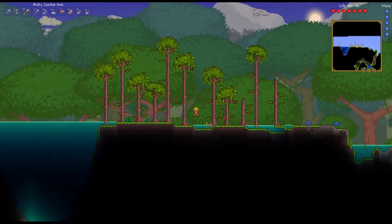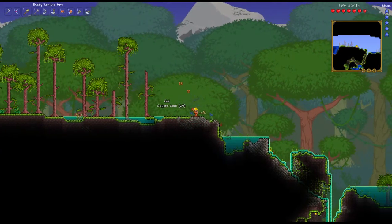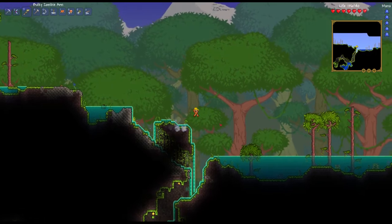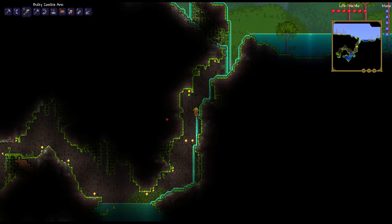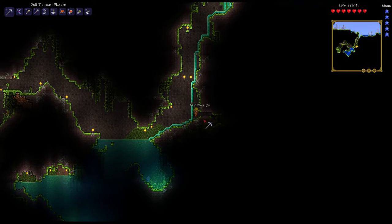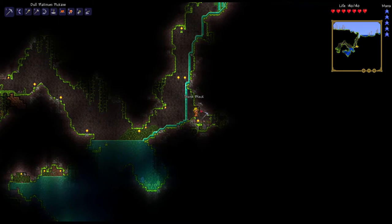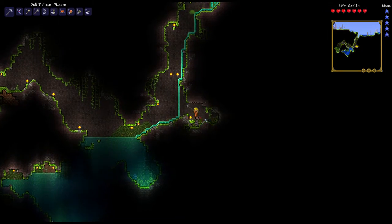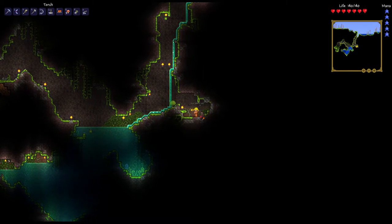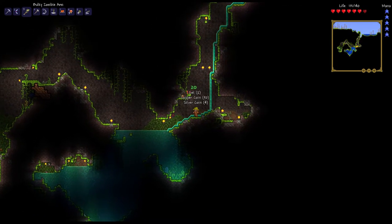Let's not go down there — not really ready for corruption yet, though I could use some of the stuff from the shadow orbs, but not quite yet. So I wanna keep digging down here. Getting mud, and a lot of it. I'll have to take a look and see if there's anything I can do with the mud block later — it would be nice to make bricks or something, maybe you can.